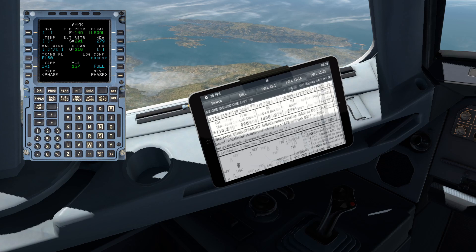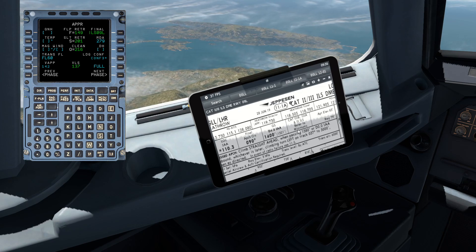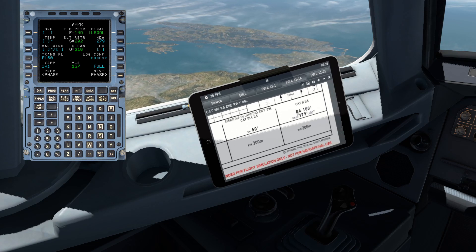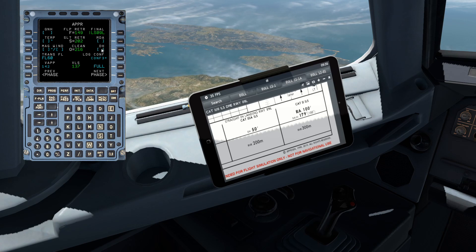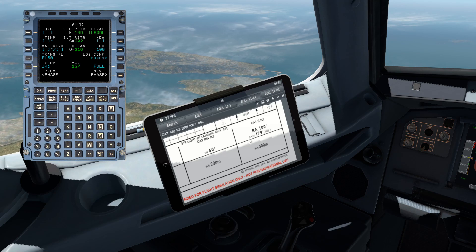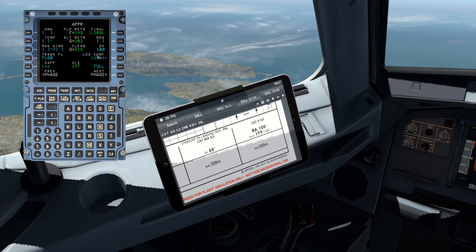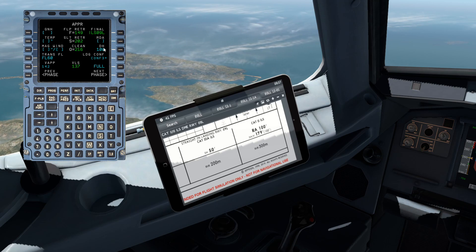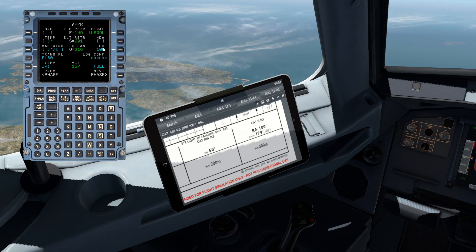If expecting low visibility procedures there's a whole host of other things to do - I'll cover autolands in another video. For a Cat 2 ILS, the chart gives an RA of 100 feet, so that's a radio altimeter decision height, which goes into the DH field - not MDA. We have a separate box for height references. Entering 100 into DH, it appears as a radio altimeter reference and shows the decision altitude as 179 feet. Some airlines may have policies that swap these around.